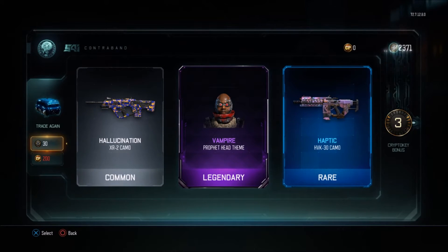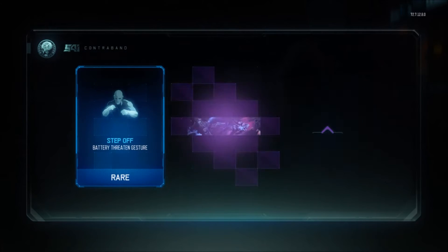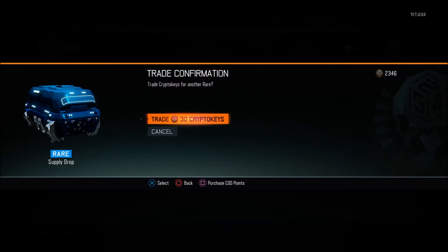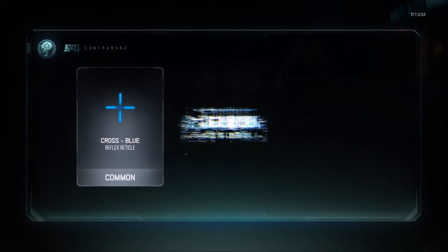I've gotten this head theme before. I love that new haptic camo, though. I'll show you guys after I'm finished — that camo is like dark matter but upgraded. It looks so sick. I think it looks better than dark matter. I've watched videos of it but haven't tried it out yet. I can't wait to see how it looks. Maybe I'll do a gameplay of it.